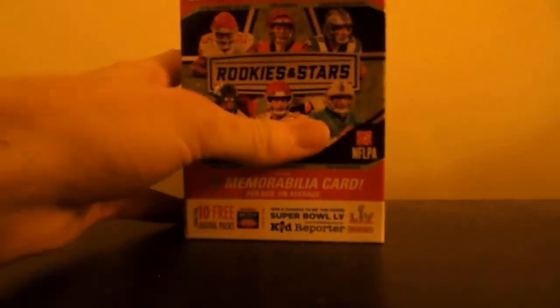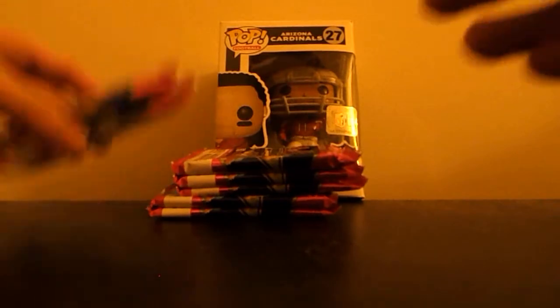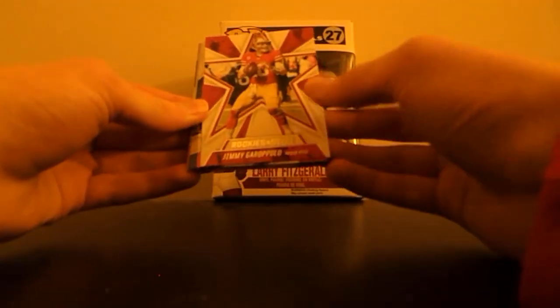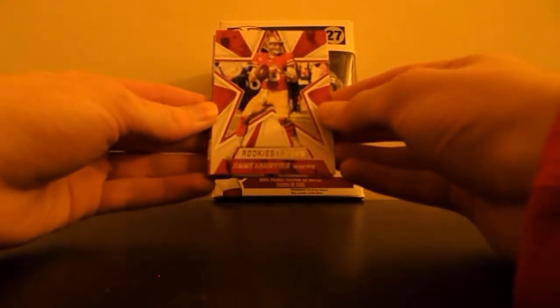I'm not necessarily the biggest fan of Rookies and Stars unless it's the longevity boxes or hobby boxes. In these blasters you can't get autographs; you can get numbered memorabilia cards but nothing crazy. The design this year is pretty simple — a nice star in the background with some field action.